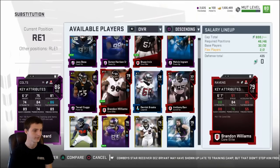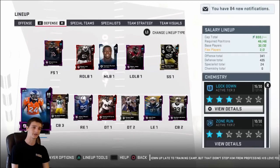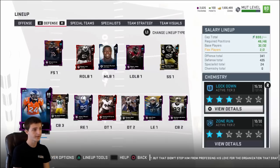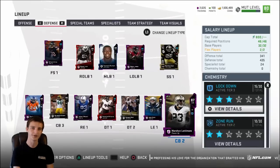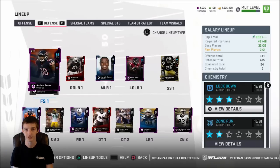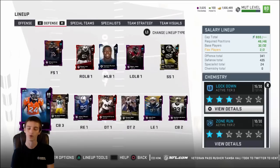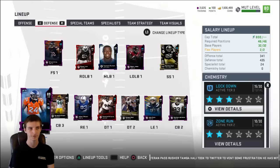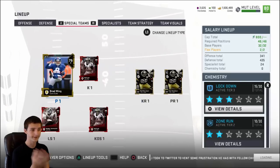Brandon Ingram has 88 block shed at just 20 cap — you can't beat that. He plugs the holes and that's what you need a d-tackle to do. For cornerbacks, since I'm running a four linebacker set I need my corners to make a lot of plays. I have 40 cap Champ Bailey, 43 cap Adrian Amos, 40 cap Brad Woodson, and 34 cap Marshawn Lattimore. They're all fast with high zone and man coverage, and at safety they have good pursuit, hit power, and play recognition — all at least six feet tall.